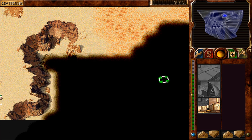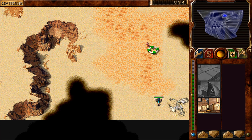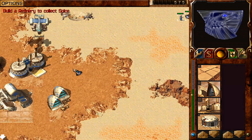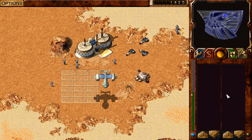Yes, commander. Yes, commander. Order is confirmed. Construction complete. Order is confirmed. New construction options. Order, sir. Structure sold.